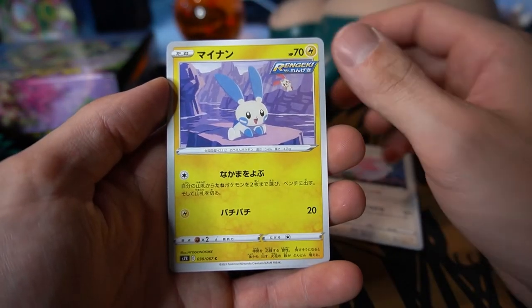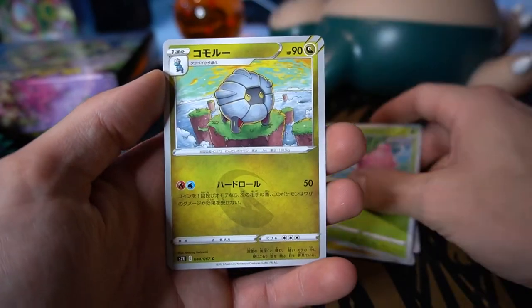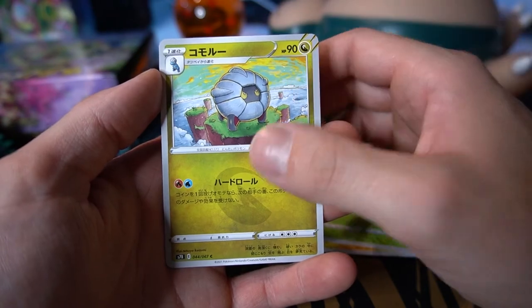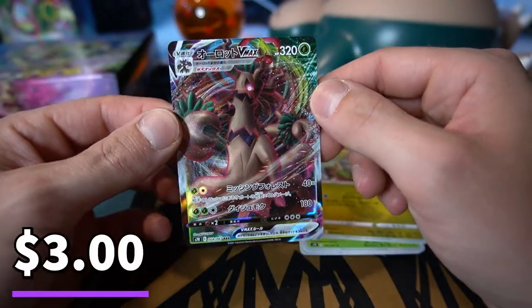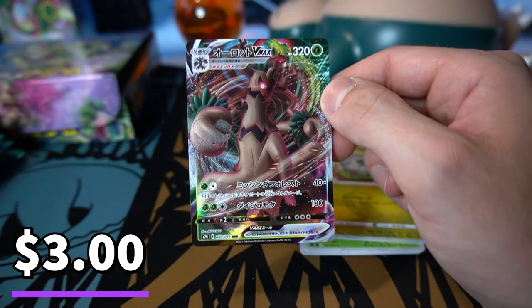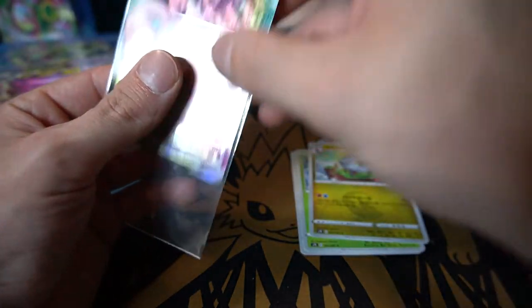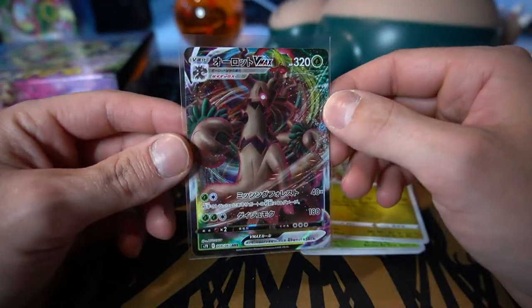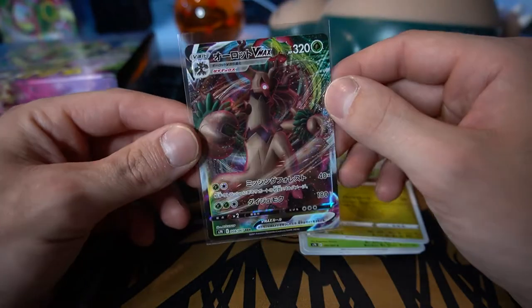We got a Blissey to start off, Minun, and I believe the other one is Plusle, and a Hoppip. Not bad on the evolve form — evolves into Salamence. And we're starting off hot with Trevenant VMAX, as Max Mofo called him — Trevor the Ant — which I find absolutely hilarious. So Trevor the Ant, there he is. A very dark colored card, but very cool.